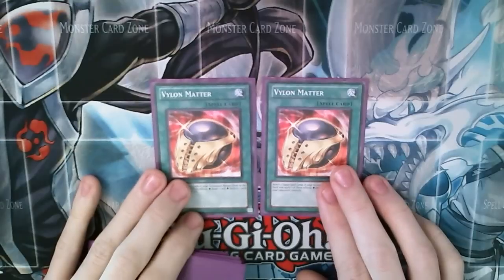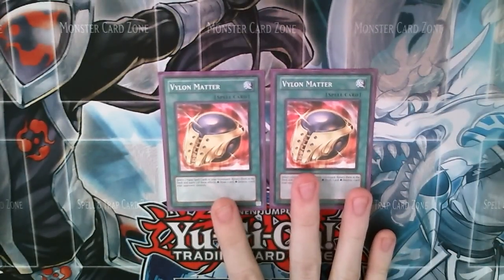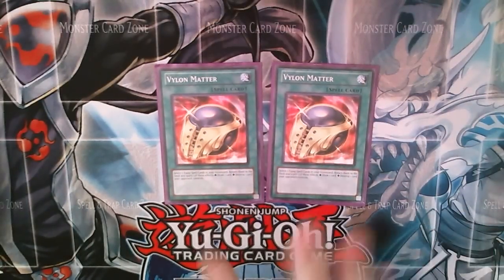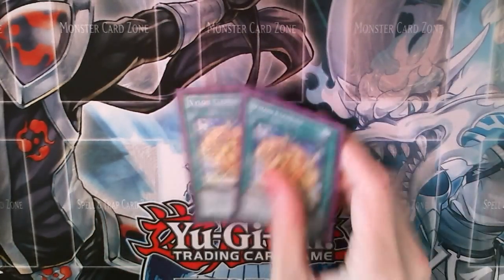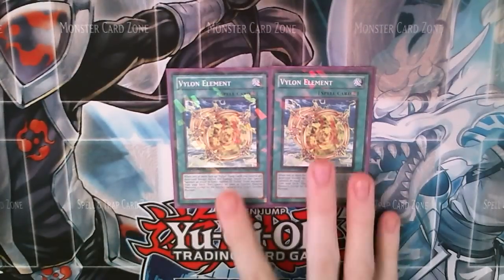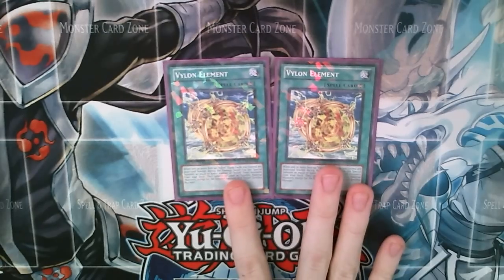Two Vylon Matters. This is used for recycling your equips — you can send three equips back to the deck and then either draw a card or destroy a card. It's immune to Stardust Dragon. And if you have an equip spell in your hand when you activate this then you can do your loop three more times. It's basically to recycle your equips back into the deck so you can search them out again. We're only using two Vylon Elements despite how important it is, but like I said all your Vylon spells are searchable, so this is something we don't want to be top-decking too much. We want to search it out to get our combo going, so I felt two was balanced.